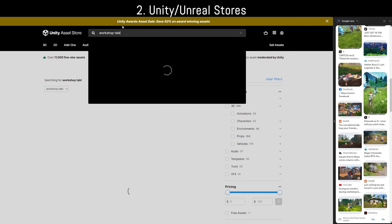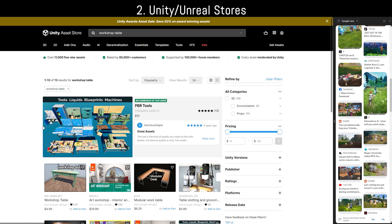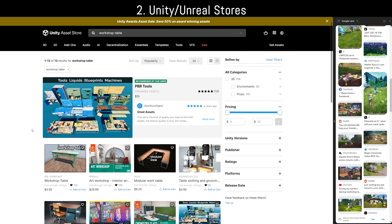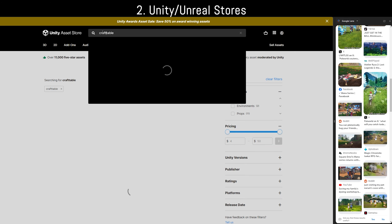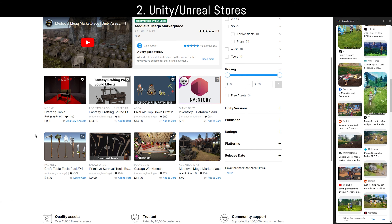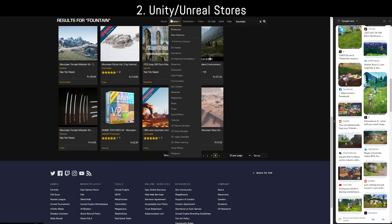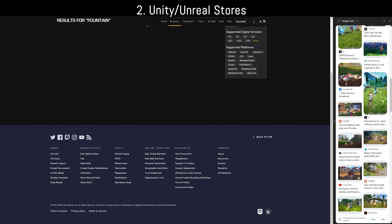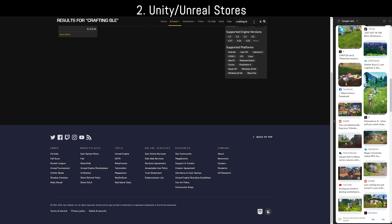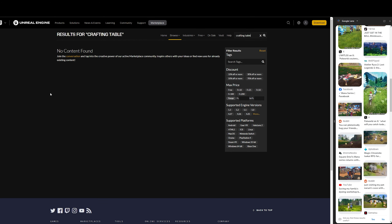A more obvious approach is to check the Unity Asset Store and the Unreal Engine Marketplace. You might think: why Unity if this is an Unreal game? Well, while assets can be made specifically for an engine, they can often be exported, or they may be uploaded as a raw model file. If you have a raw model file, putting it into another engine is really, really easy.